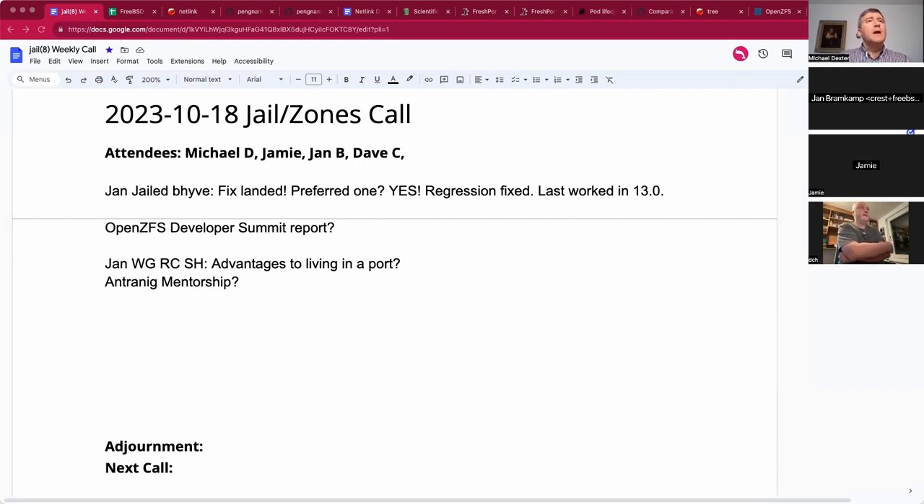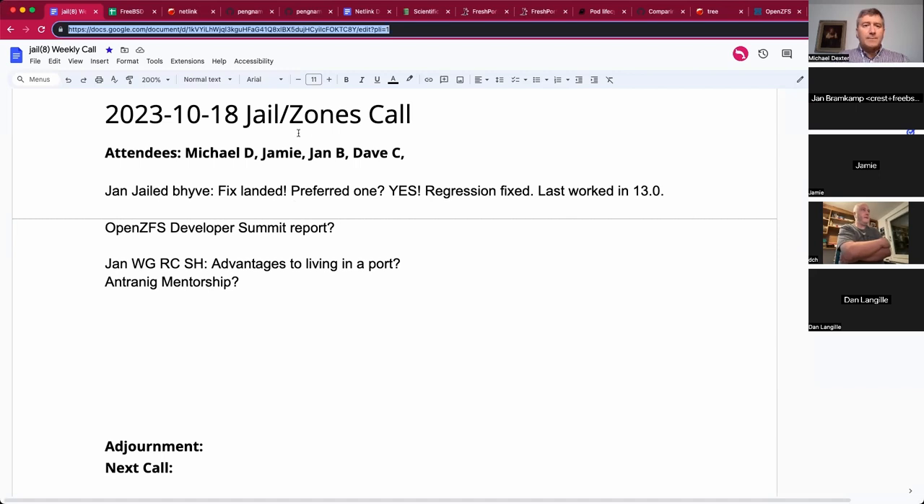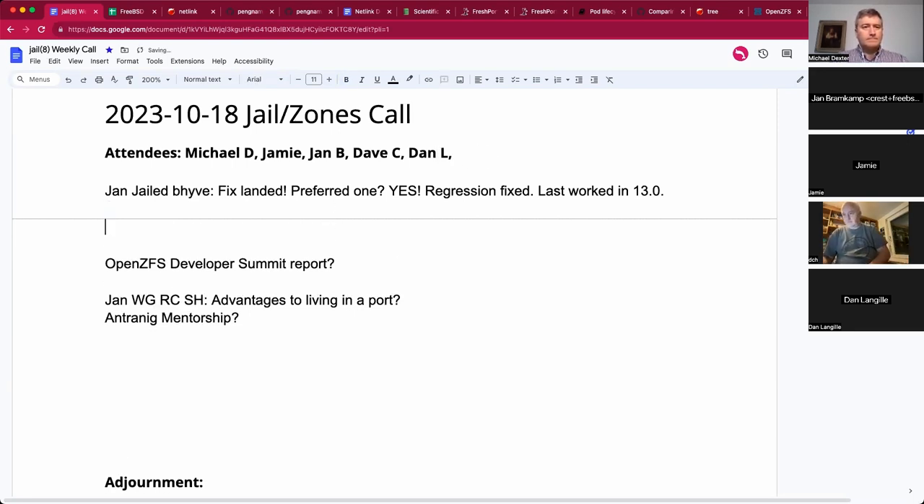Jamie, speaking of upcoming releases, do you need any help with the release notes? I posted a document with some little things that might want to go into the change list. I did put in just a one-sentence release note about the include thing. Features of that level generally merit a sentence. Short and sweet — mention the command, mention the man page, this thing exists, read the manual, because otherwise people will not learn about it.